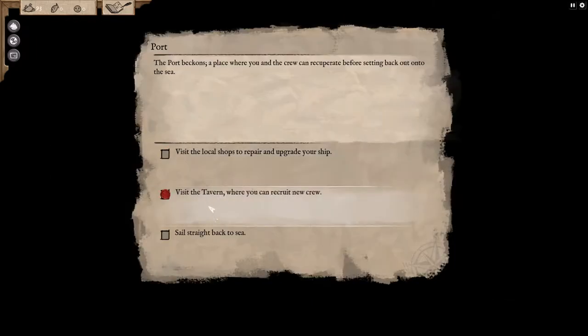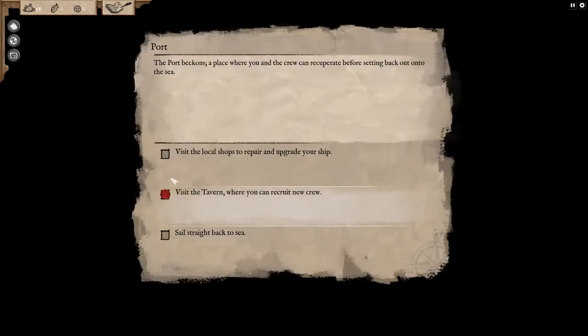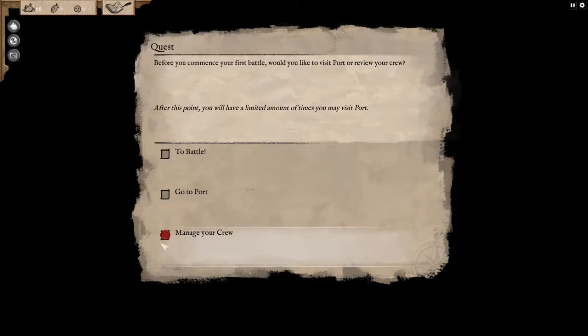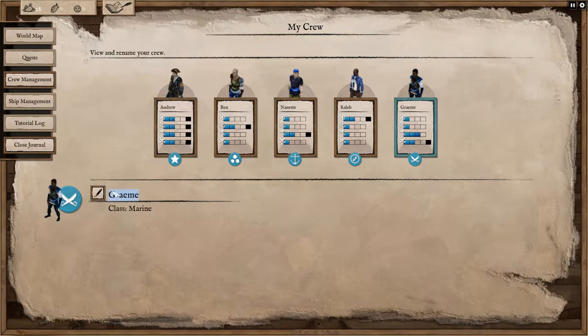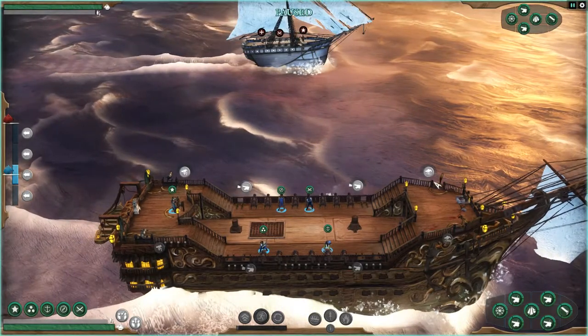Let's return to port — I think I'm going to get another crew member. We have 93 gold left. Looking at recruits — I think I'll go for the repair guy; a little cheaper too. Let's bring him on. Now let's look at our crew real quick because we're going to name this one Chani — welcome, Chani. Sorry, elation is facile — you're the one person I haven't been able to get in there. Let's go fight!